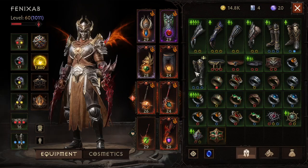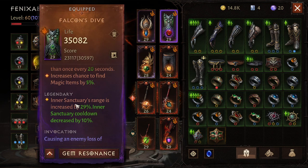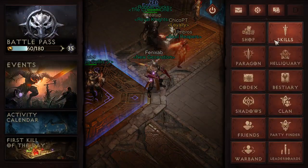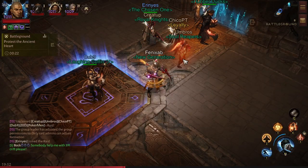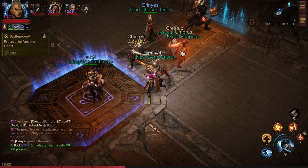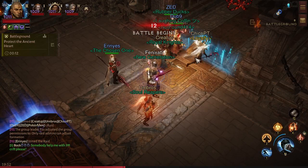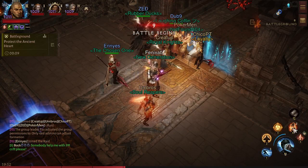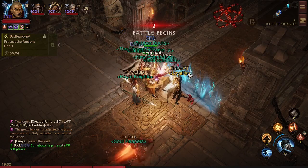Hi guys, Fenixab here testing the new armor that increases the range of Inner Sanctuary. We are playing the protective one — the one that actually reduces damage by 50%. We are defending, which is actually the ideal use case, though I think it can work both ways. We are using Exploding Palm as our dash and escape tool.